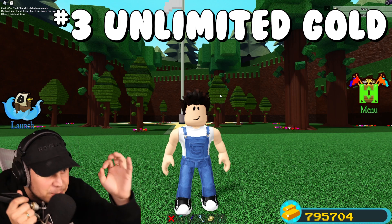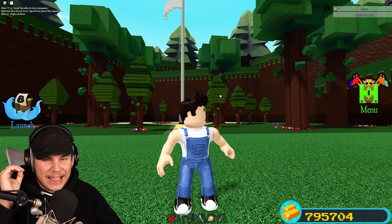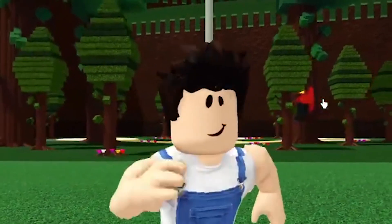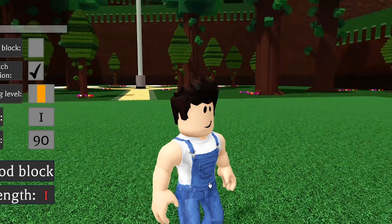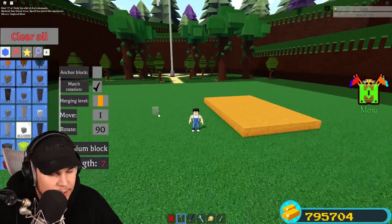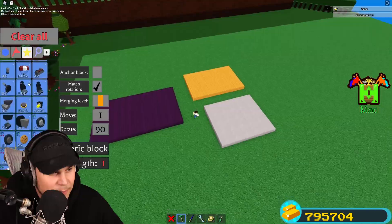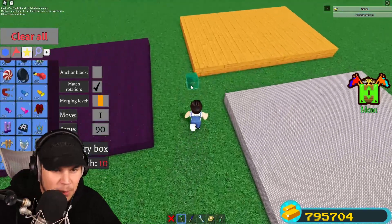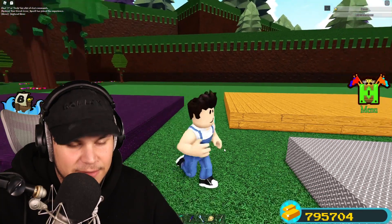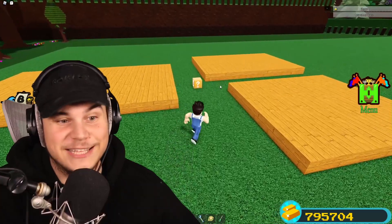Did you guys know that it's possible for anyone to look mega rich in Build-A-Boat, literally having millions — if not hundreds of thousands — of golden blocks? Yes, it is literally possible to turn any block you want gold. Let's say I place a chunk of wood, a little bit of metal, and some wool. All I need to do to turn all of these blocks golden is place a single mystery block and activate it, and there is a small chance that it will turn everything into gold.